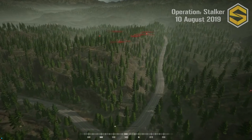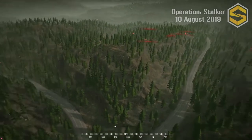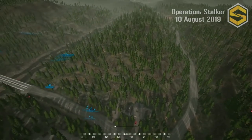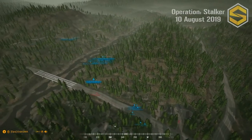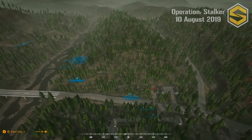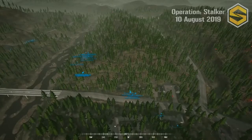Off the start, the militia team under Sloth's command pushes one squad straight south to hold the ridge line south of their OP. Best Pony is leading a fire team straight south — he's probably going to be the first one taking contact.